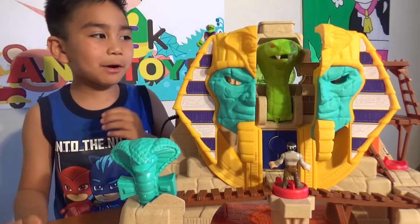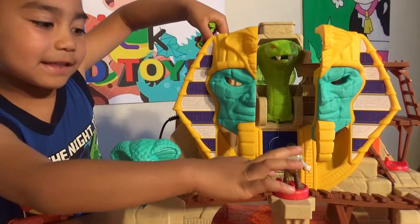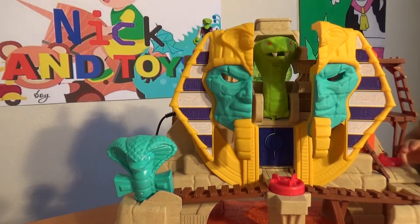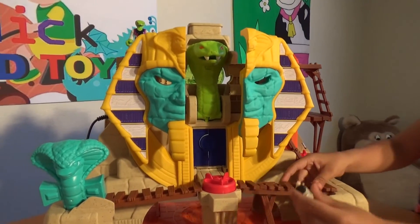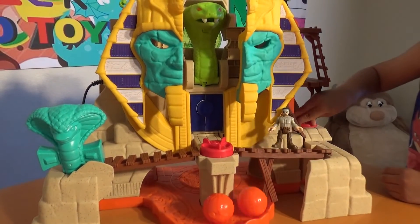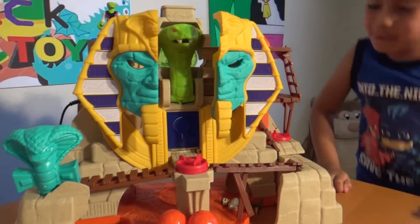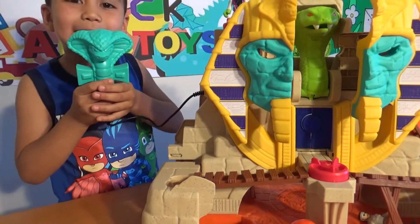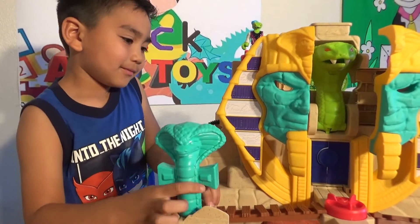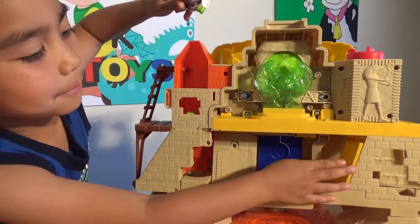This Imaginext Serpent Strike Pyramid is awesome! You push the power pad for the skinks to eat this guy! And then you put them on the bridge and then you shoot the fireballs! Whoa! Let's try it again! It did knock down the bridge! I almost knocked down the bridge! Let's try it again! That was awesome! And you can talk with a voice changer!